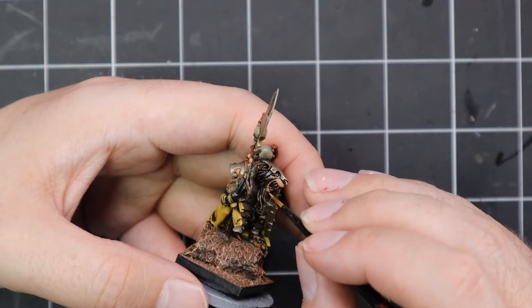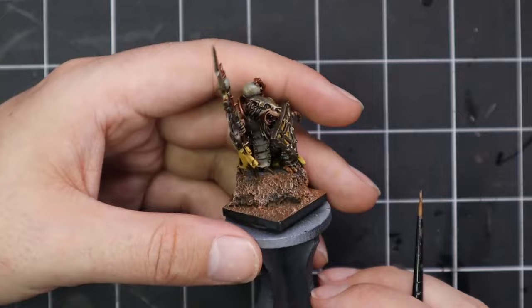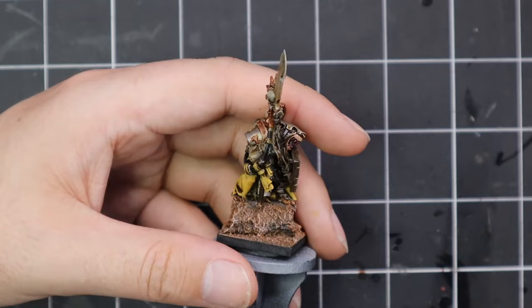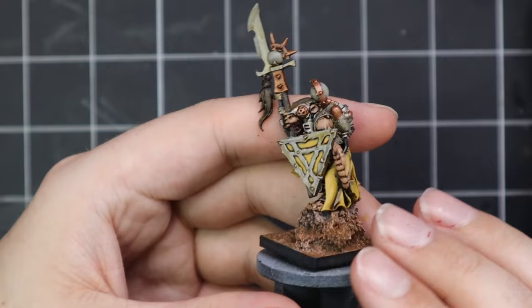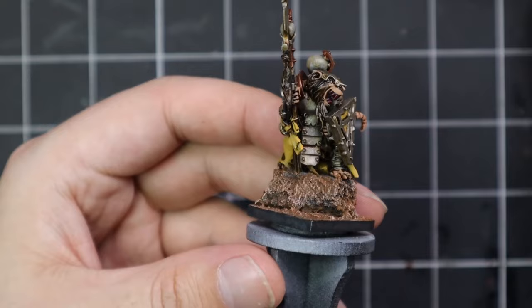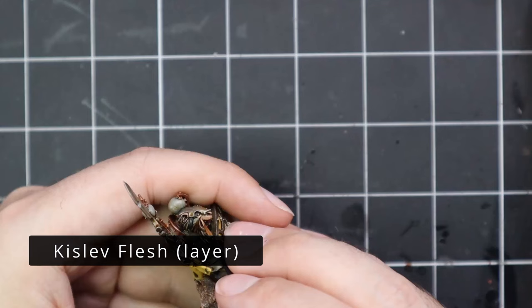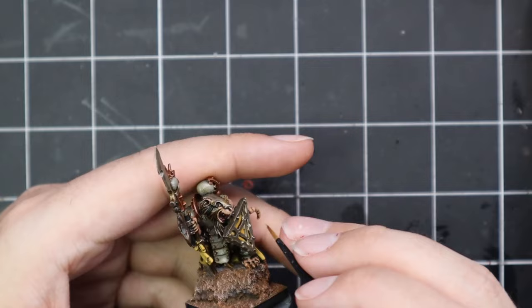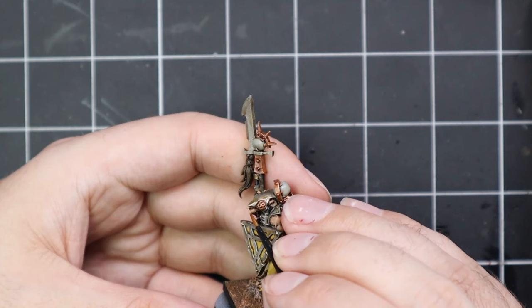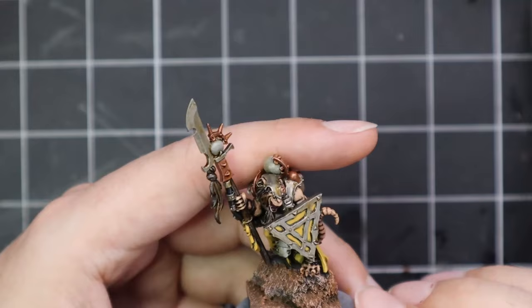I added some Berserker Bloodshade and then went back with Kislev Flesh. By the time I finished applying the first coat of Kislev Flesh I thought the skin was just a bit too pale — I wanted it to be a bit more pinky like it's described in the books, which is where the Berserker Bloodshade comes in. If you were to follow along, I think what you should do is: apply Cadian Fleshtone, then apply Berserker Bloodshade over the skin, then do one highlight with Kislev Flesh — that would be all you need for a really nice pinky tone. I would have just taken this clip out but I do like to leave my failures in videos — it's the same for all of us, we all blunder our way through painting miniatures, especially when they're the test piece for an army.